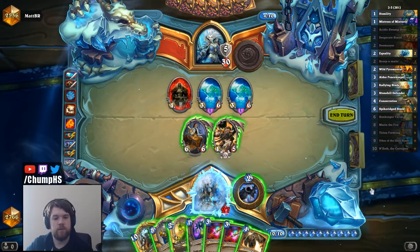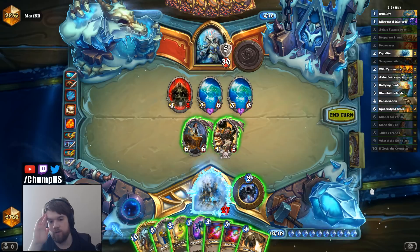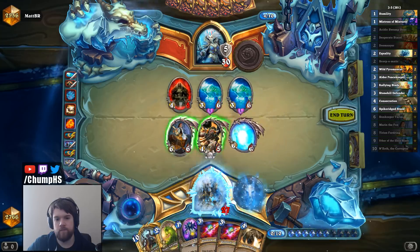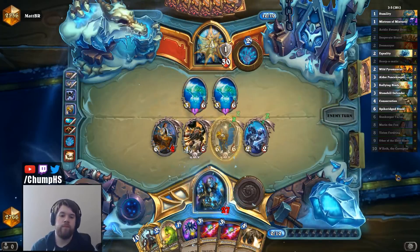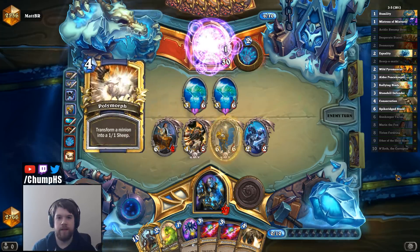I'm going to see if I can just get away with playing Tirion here, although he could have another Polymorph in hand and wanted to hold it for next turn so he could Hero Power whatever he polys. He still has 15 cards in his deck, so I think I'm just going to go for the Tirion — hope it works out. And we'll kill this thing. Even if he has the Poly for the Tirion, I'm still getting Cairne back with N'Zoth. Damn, he did have it.